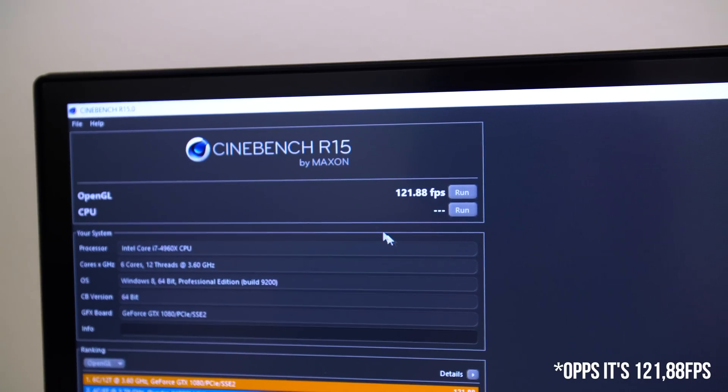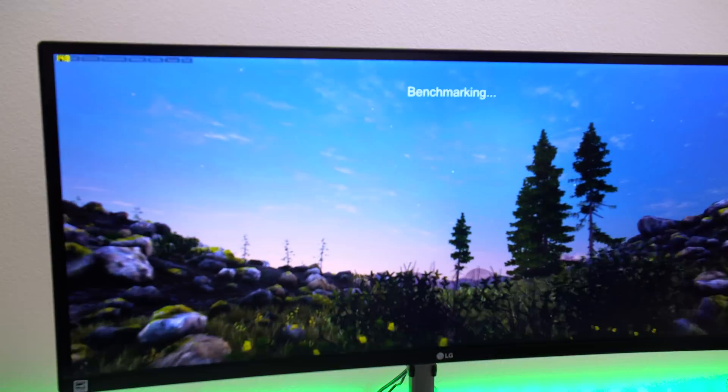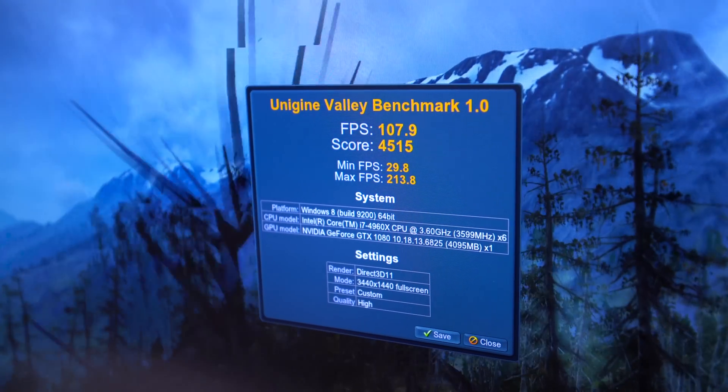Aside from the games, we ran some benchmarks. The first was Cinebench R15, where it scored 128.88 frames per second, and then we ran Unigine Valley which scored 107.8 frames per second. The GTX 1080 is a total beast.